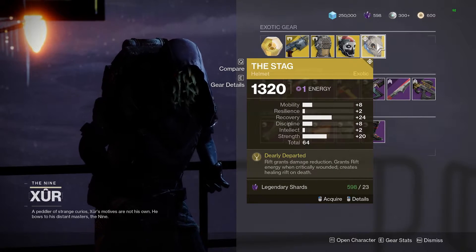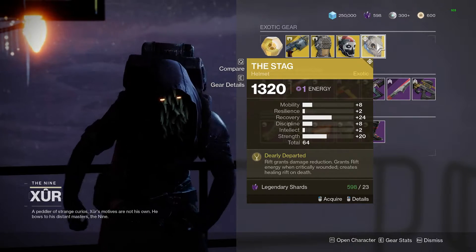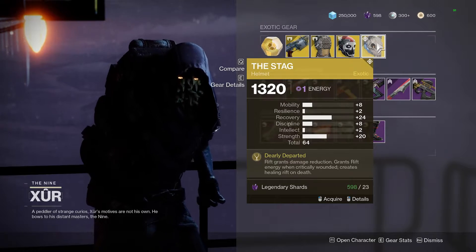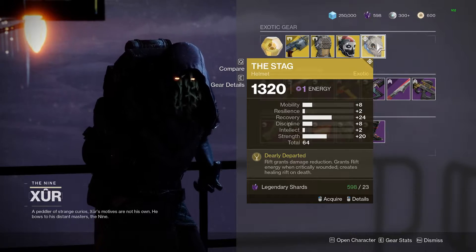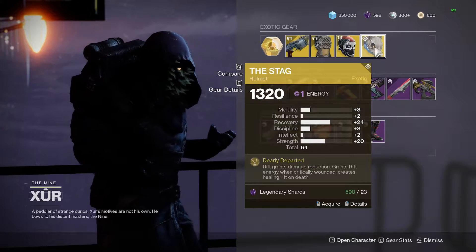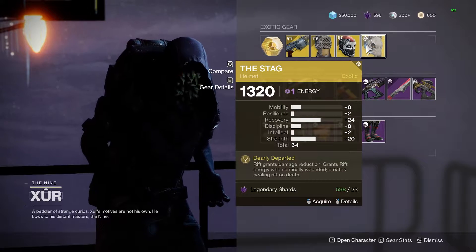For the Warlock we got the Stag with a 64 roll and a really good distribution. If you don't have one, 24 Recovery is what you want to go for. The Strand is not really what you want, but it's not that bad either. So if you don't have a Stag, or you have one but it's not as good as this one, just pick it up.